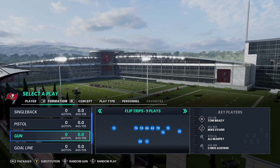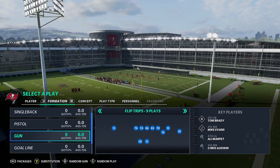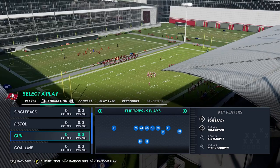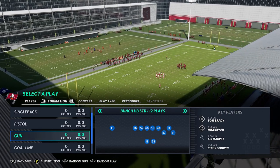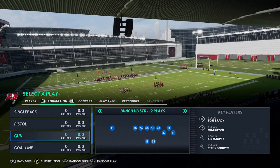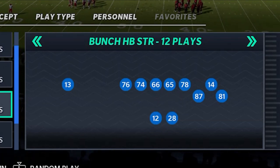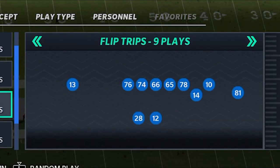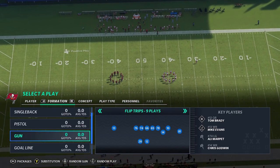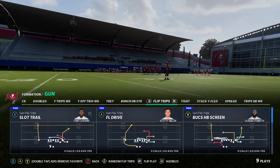Today I'm adding to that with the Flip Trips. The Flip Trips is an old school formation that's not really found in a lot of playbooks anymore. It's kind of a cheat code because this is one of the few formations where you have four wide receivers on the field — there's no tight end. Most bunch formations have a tight end which is a slow receiver, but with four wide receivers, especially on a team like the Buccaneers, this is going to be an absolute cheat code of a formation.